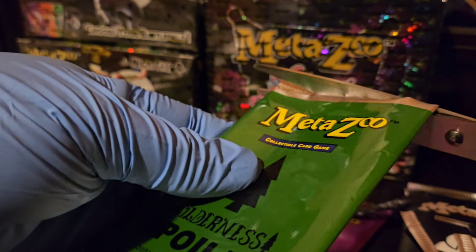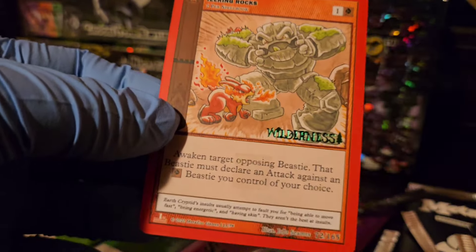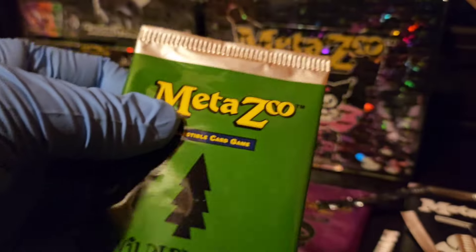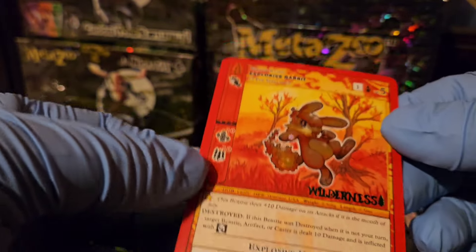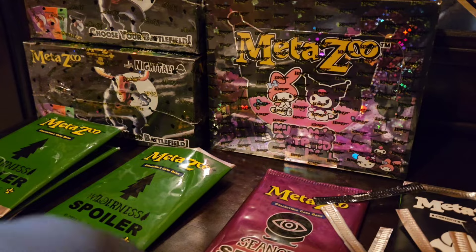This is super zoomed in because of the focus issues we were having earlier. We got Jeering Rocks, non-hollow — kind of lame. Still have two more spoilers to do. My back is starting to hurt so I'm speeding up. Next: Explosive Rabbit reverse hollow — that is a good card for the flame deck, pretty sweet.